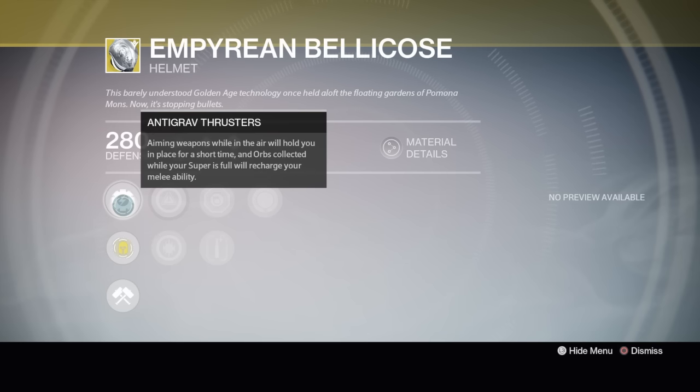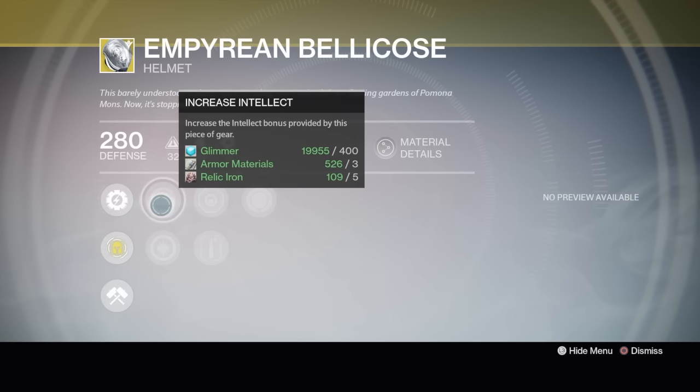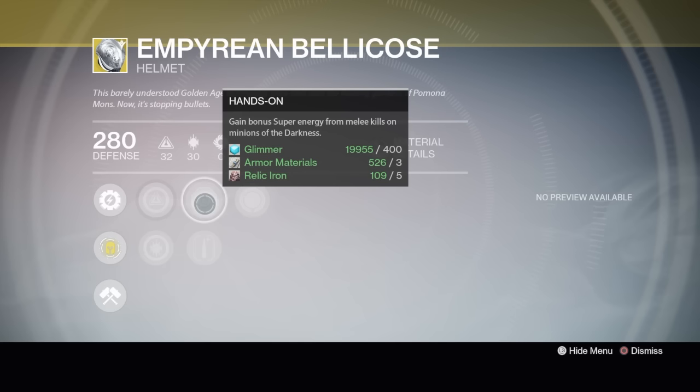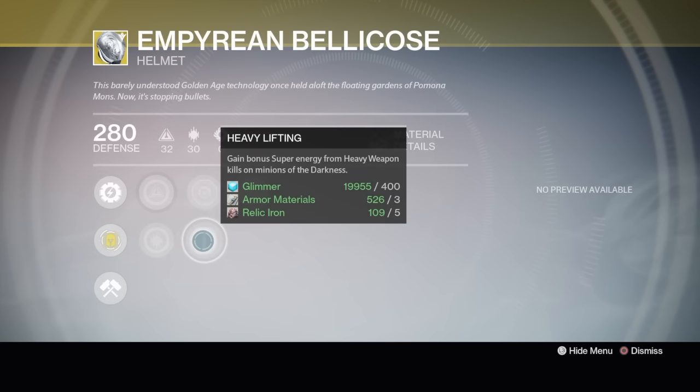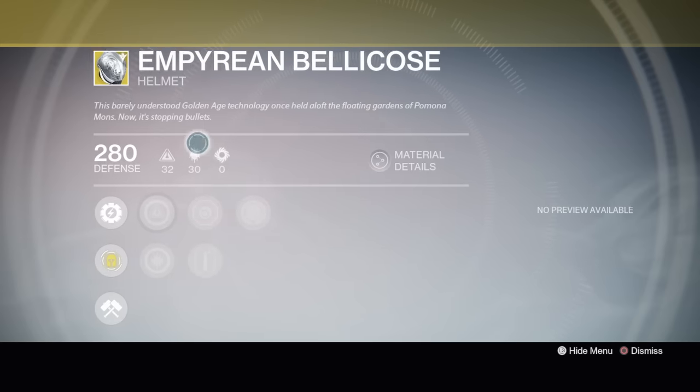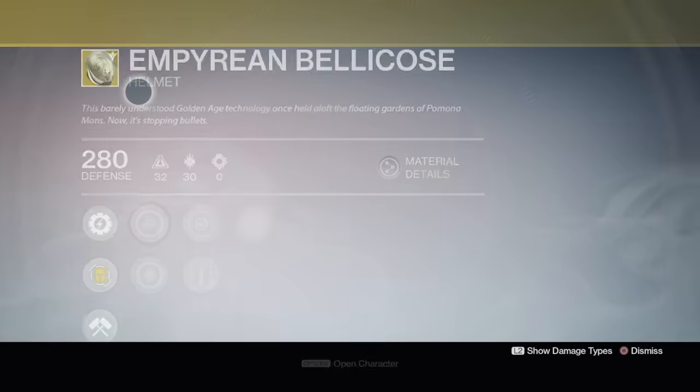The only problem I found with these things is so many times I would use it in PvP and I'd just be a target and get double-teamed really quickly. It's also got intellect and discipline. Hands-On: gain bonus super energy from melee kills on minions. Heavy Lifting: gain bonus super energy from heavy weapon kills. And Infusion: replenish health each time you pick up an orb. If you don't have it, I'd get it — have some fun with it.